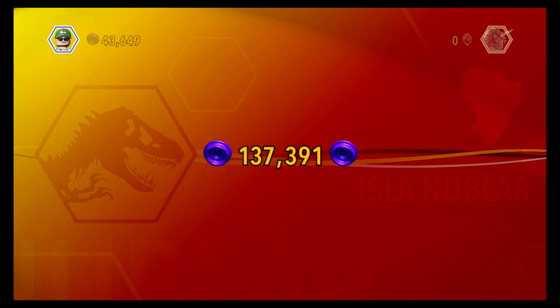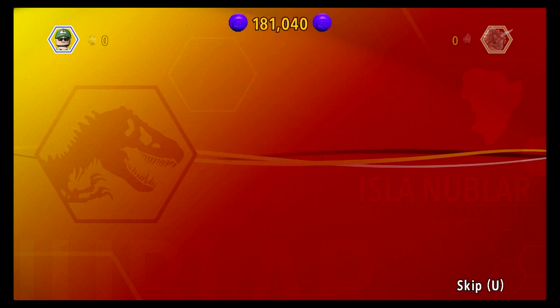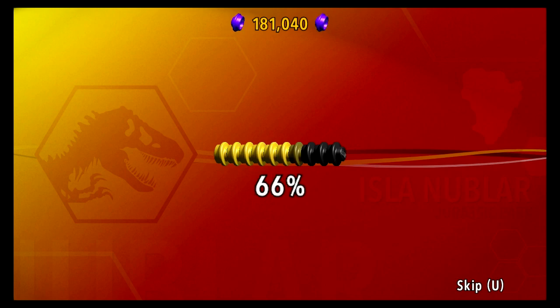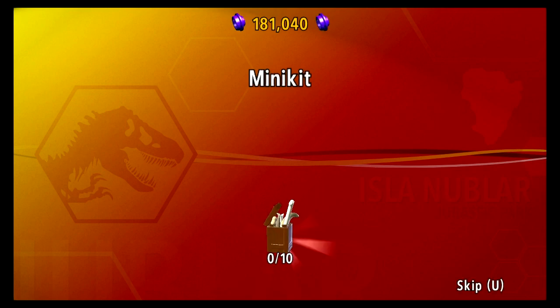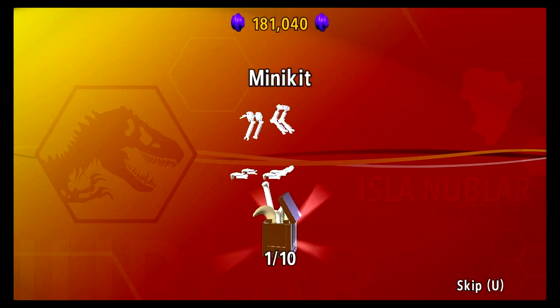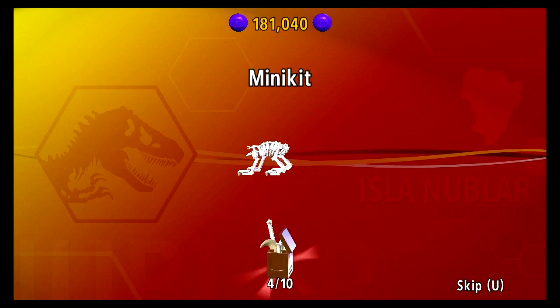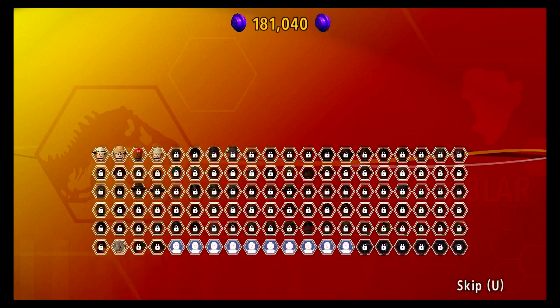We have tons of studs — look at this, we're going to make nearly 181,000 studs. We got True Survivor, which is good. We've got four minikits, which obviously I think is going to make a triceratops — obviously there's a triceratops in it.